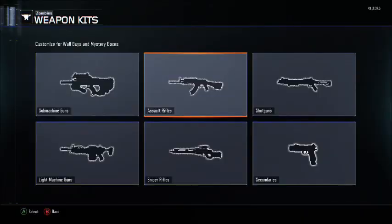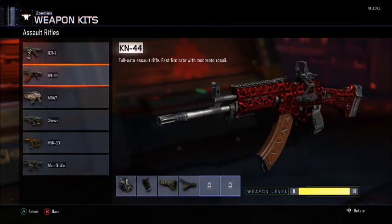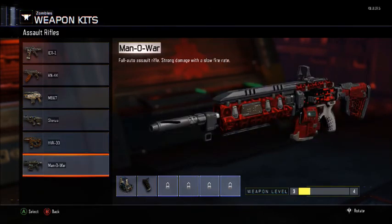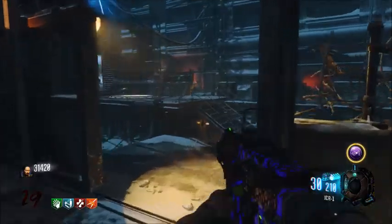Hey, what is going on ladies and gentlemen, it's the Pack-A-Puncher back bringing you another Call of Duty Black Ops 3 zombies video. In today's video I'm going to be showing you guys the best assault rifle in BO3 zombies, from the weapon kits. The six assault rifles are the ICR-1, the KN-44, the M8A7, the Sheiva, the HVK-30, and the Man-O-War.